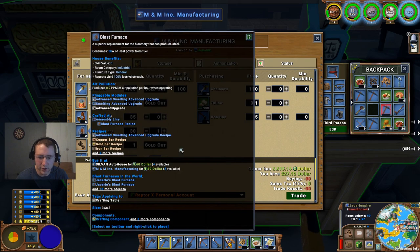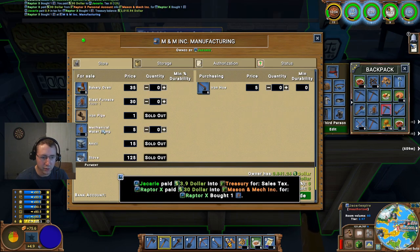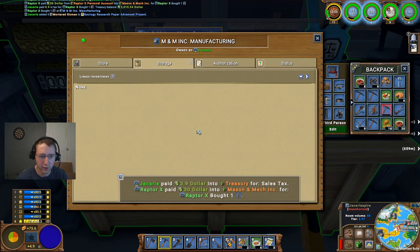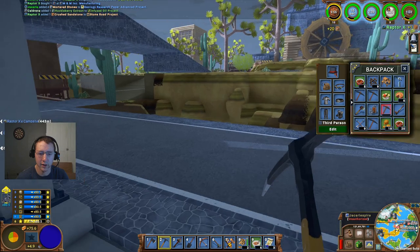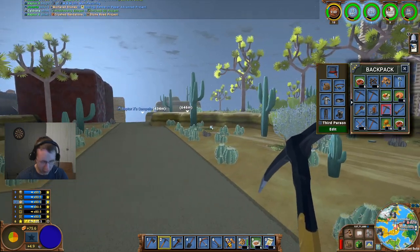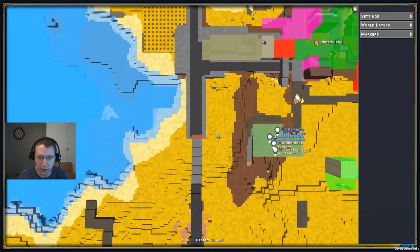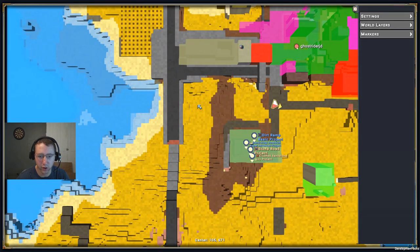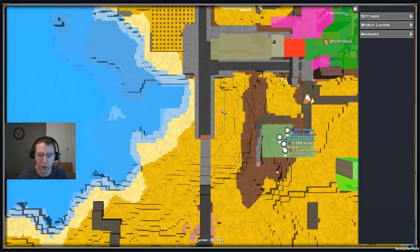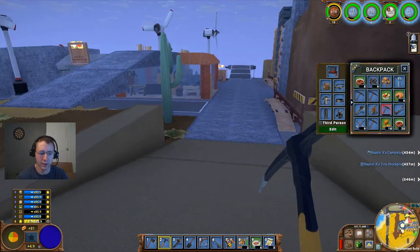I'm going to go ahead and purchase a blast furnace because I need one of those. The mechanical water pump — I'm going to need to purchase one of those too, but I don't think I've got any room for them currently. Now we need to have water for this, so I'm going to take a look and see where the closest water is. Looks like probably right over here — I might just be able to run some water in from right over here and put it down in my mine. Otherwise we'll probably just stick it right over here and run the water in underneath the road.